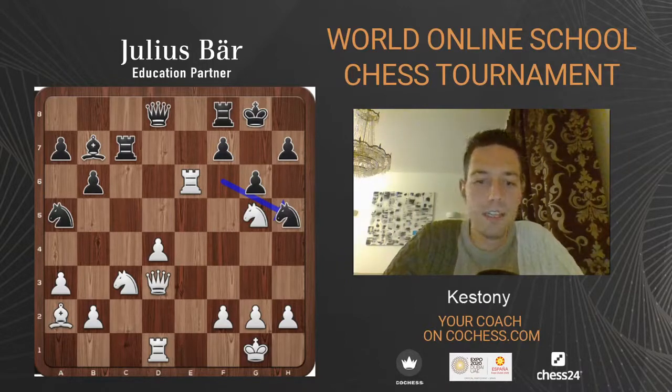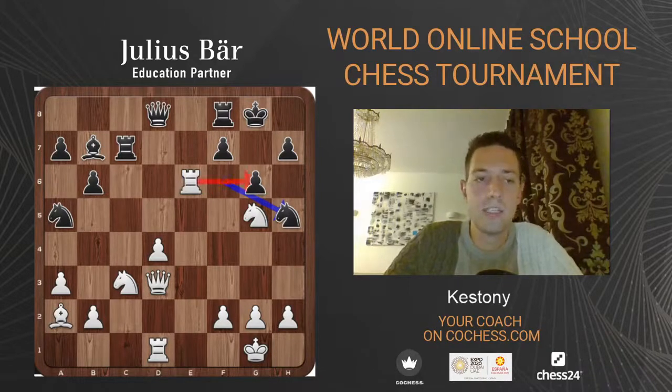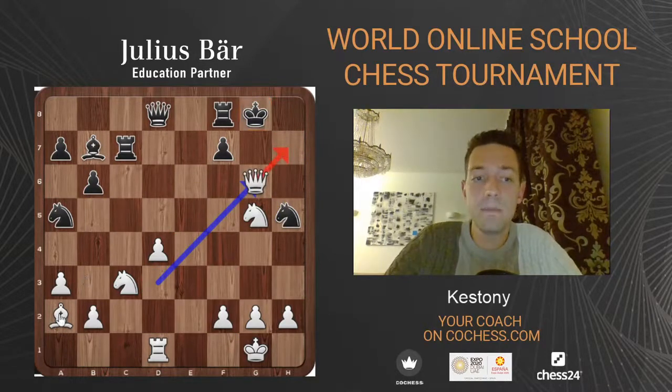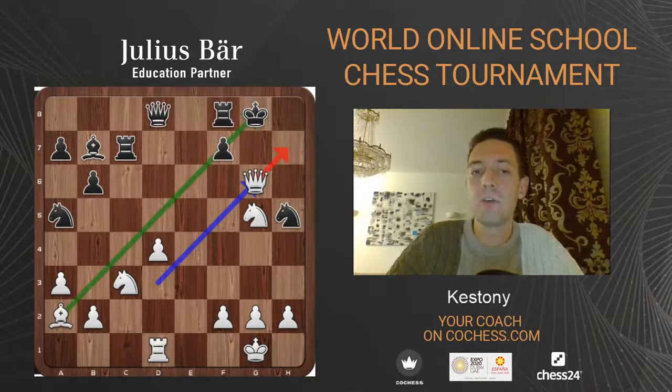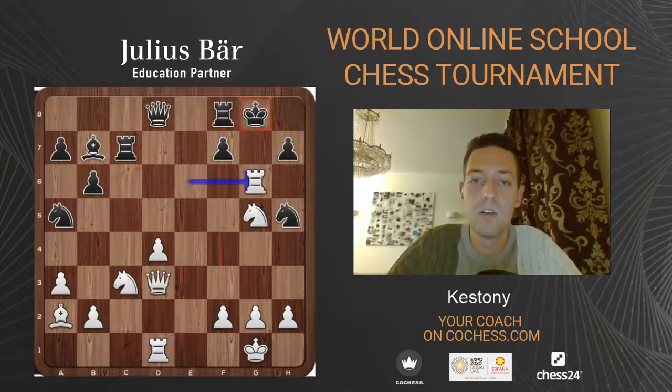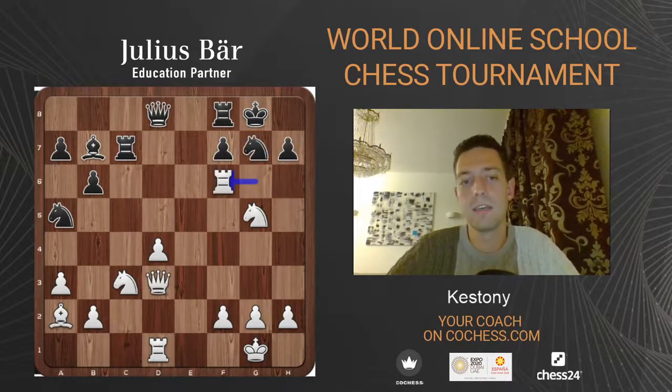Many of you are right — it's the move Rg6, with the idea that they cannot take because Qg6, Qh7 is mate, as white's bishop is controlling the f7 pawn. So Qh7 will follow and there is nothing black can do to avoid the mate. Rg6, black played Ng7, and Rf6 with a huge advantage for white — black just resigned. There is mate on the next moves, black is down in material, and look at white's pieces — there's nothing they can do.